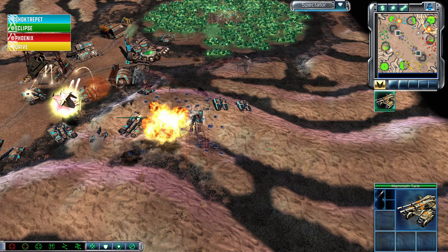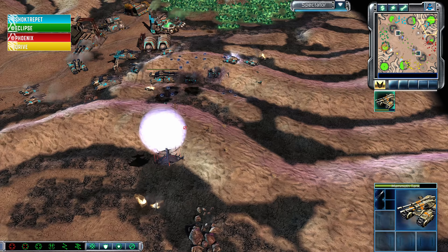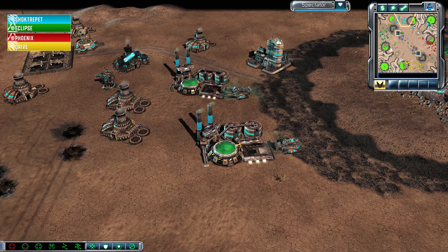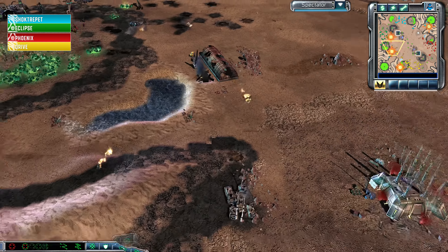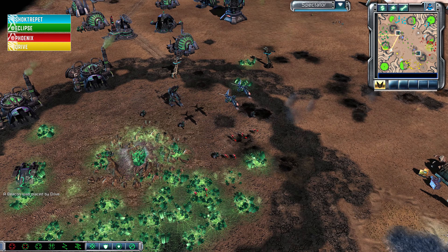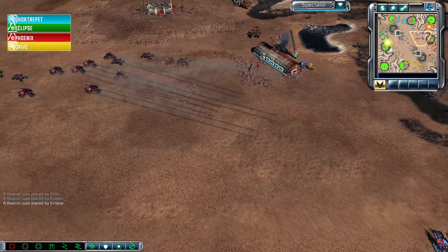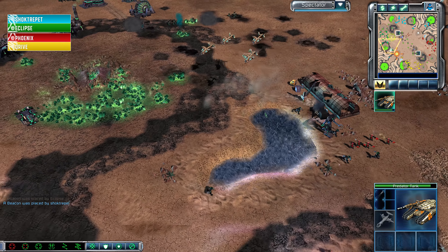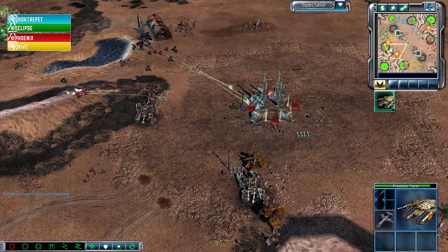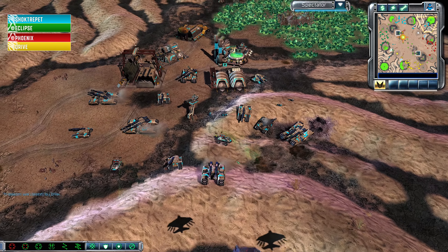Phoenix is bringing the pain from the skies with Vertigo bombers hitting some of these Predator tanks, and they mostly escape from the Mammoths. Drive backs off, his Orcas getting pushed away by Eclipse's forces. That attack looked like it was about to smash into Eclipse's critical infrastructure, but Eclipse did push it back — maybe a little help from Shocktrepit. Orcas coming in once again. It looks like the Southern EMP control center has been captured by Drive, but he won't be able to utilize it.